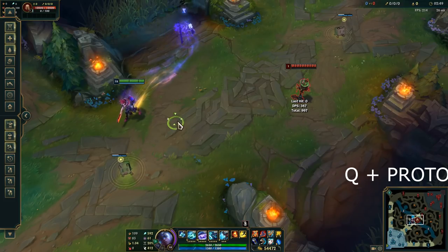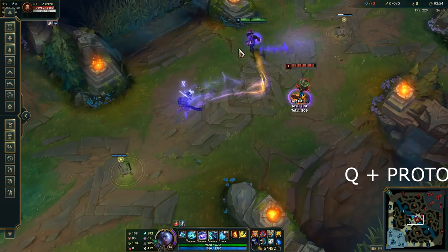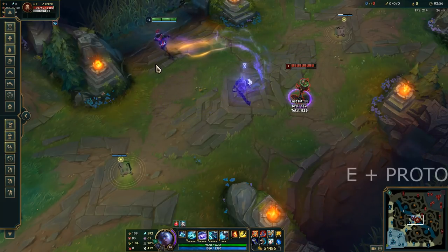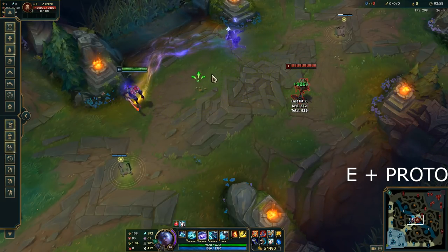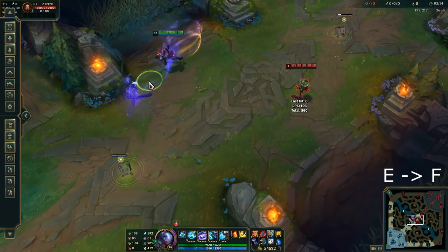There's another animation cancel that's not that popular — Q Protobelt. You can click Q and Protobelt at the same time. It's not that useful but it's good to know. And then same thing with E Protobelt — you'll probably never use this one, as you cancel the Protobelt animation and the Protobelt dash, but it looks pretty nice.